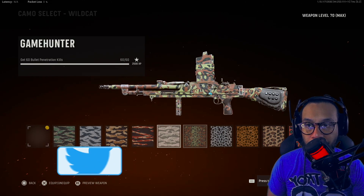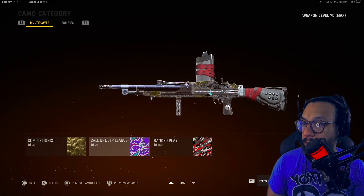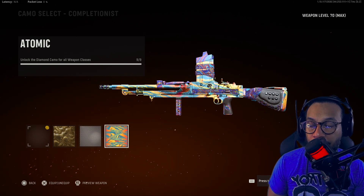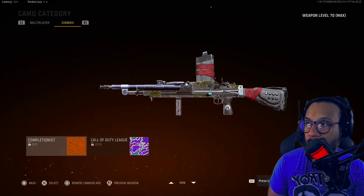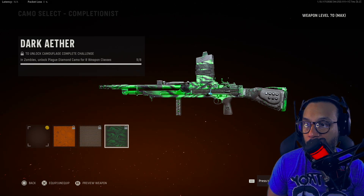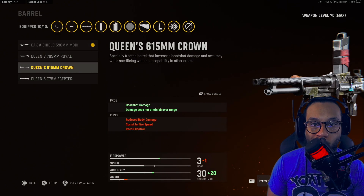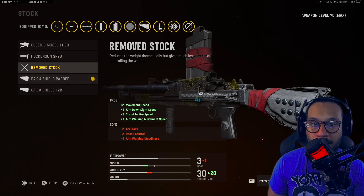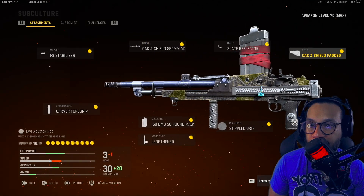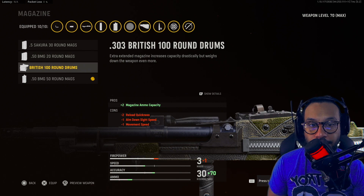Let me show you some camos on the Bren blueprint. There's Gold, Diamond, and Atomic. For zombies: Golden Viper, Plague Diamond, and Dark Aether. If you change some of the attachments on this one, the body of the gun is still intact — it's not really affected that badly at all.